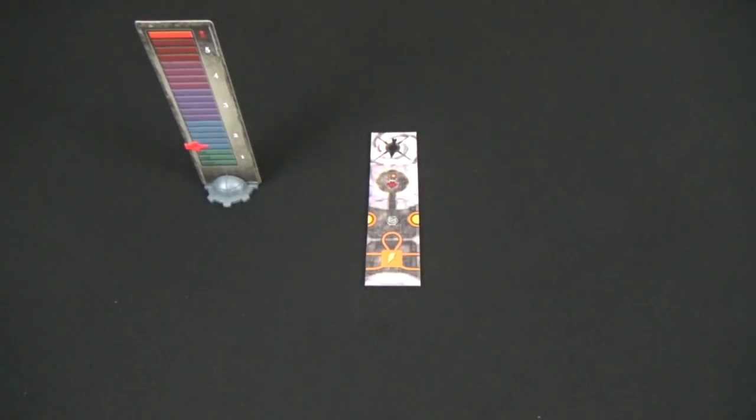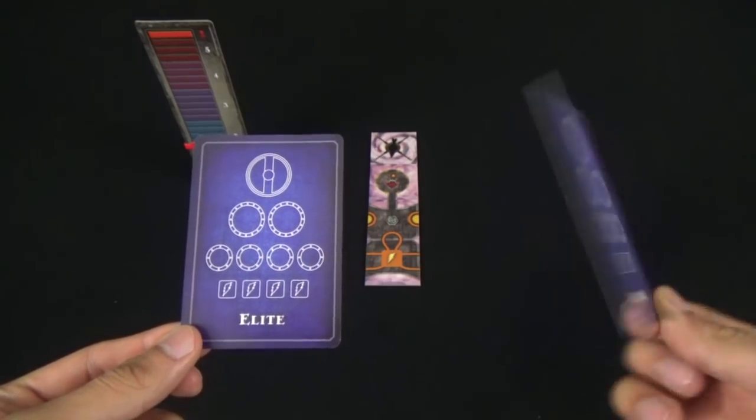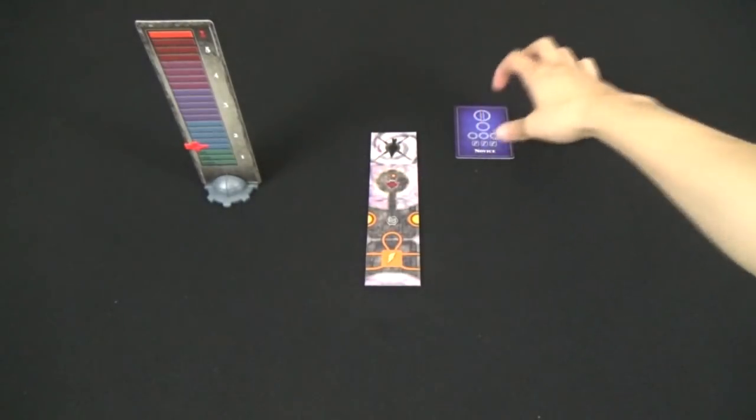Then you're going to need to select the difficulty for your game. There are two blueprint cards that depict the difficulties on the front and back. Simply select one and place it off to the side.